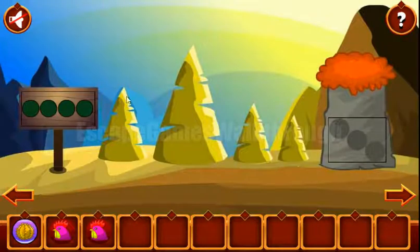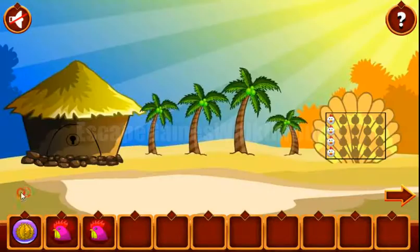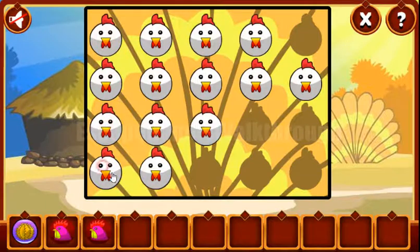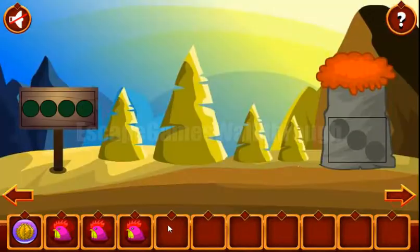The next hint are these rocks. Their sizes are three, four, two, and one. And we've got the third rooster.